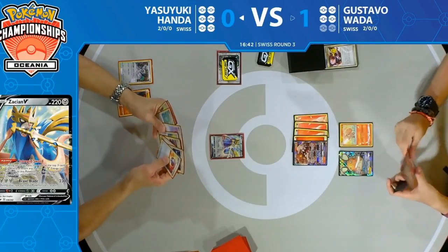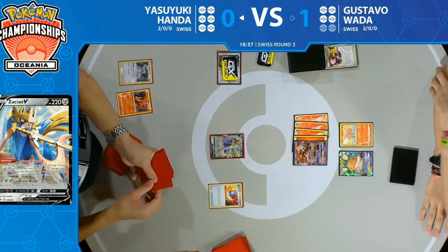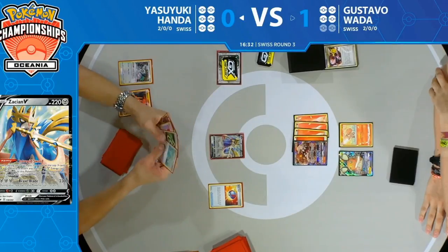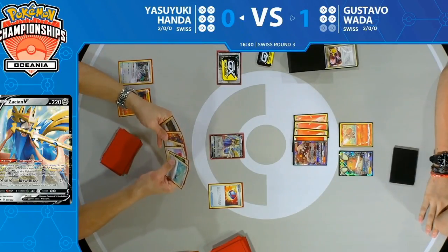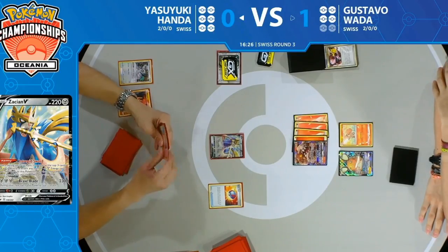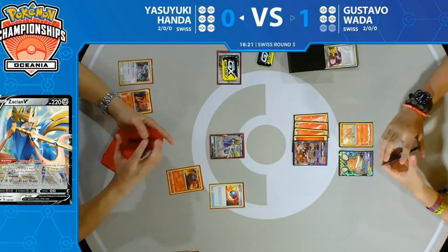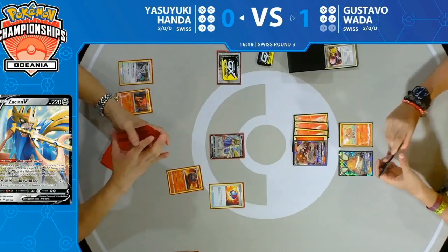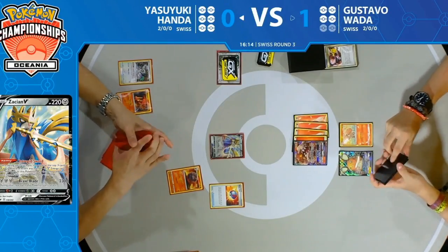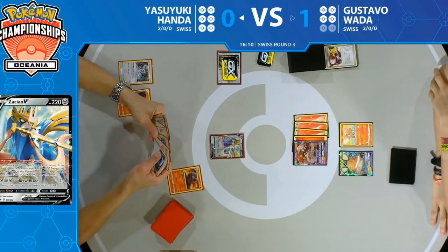All the hype around Quick Ball — Gustavo still plays four — but Pokémon Communication is a catch-all where you can get those basics but also get that Ninetales. Something like Evolution Incense is too linear for this deck. Yasuyuki's hand has lots of disruption: Bellelba and Brycen-Man, Reset Stamp — we're going to need to see a Poké Ball hit a Magcargo to smooth over something with Primate Wisdom.